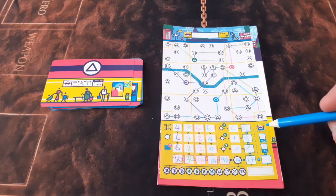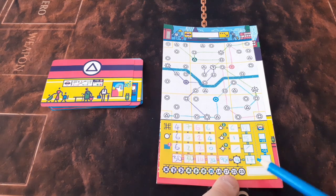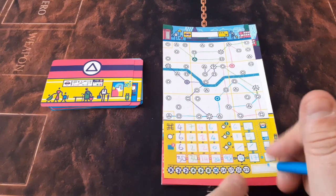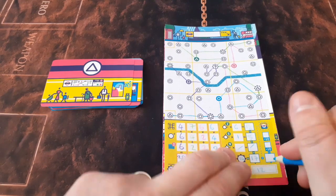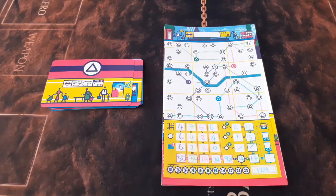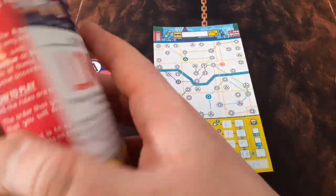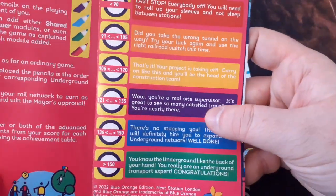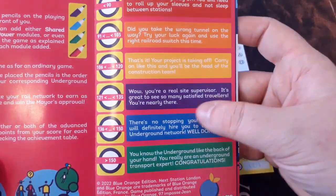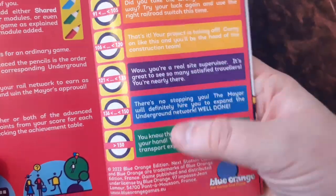We're not using this module here, but we will explain it after. So we've got 98 there plus 31 — that gives us 129 points if my maths are correct: 129 points total. In the rulebook, if you're playing solo, it gives you a little gauge of how well you've done. If we take a look: at 129 we are a 'real site supervisor' — so that's nice. We're nearly at the top. You can see you can get really high scores on this one.